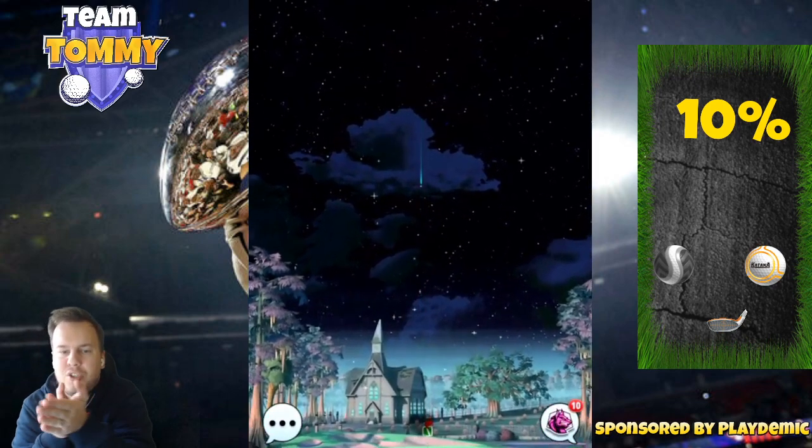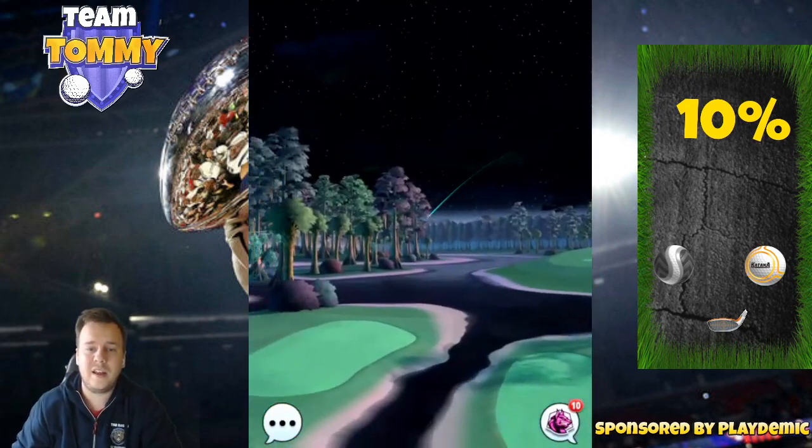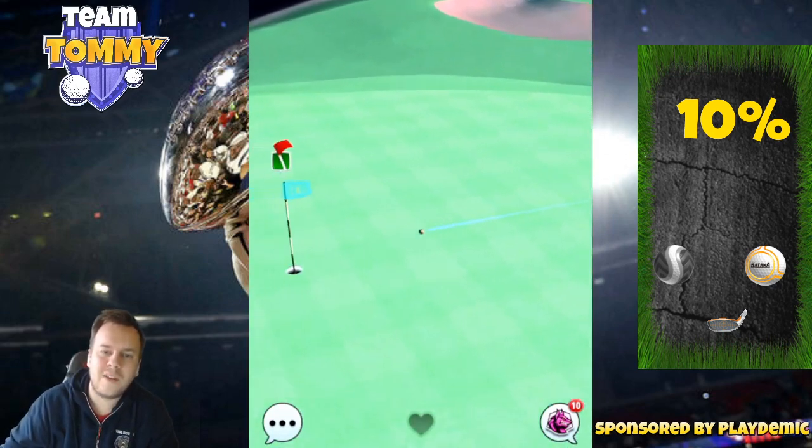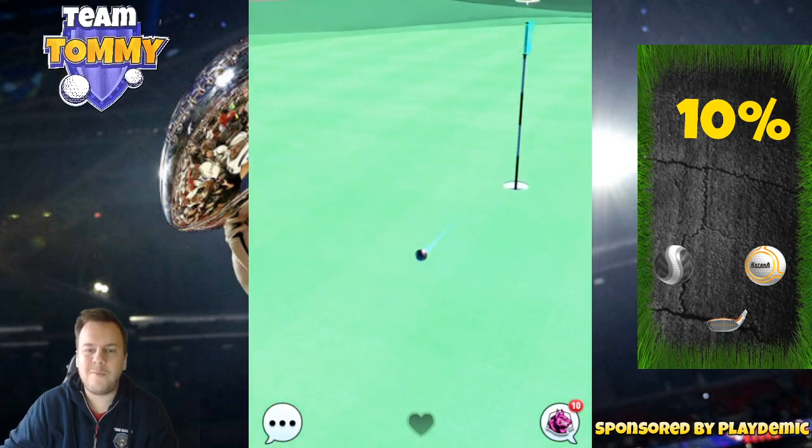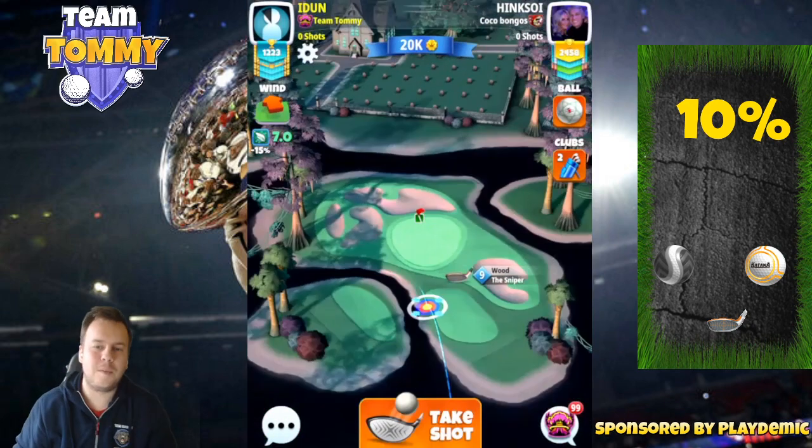We're basically making the ball be pushed to the right once it hits the rough. You can see the ball is going to come in very nicely — we just missed there on the right-hand side. The rough bump is definitely going to be the best way to play.